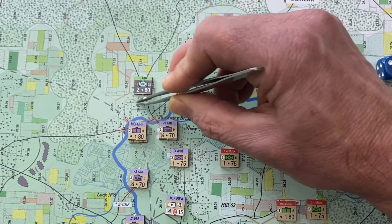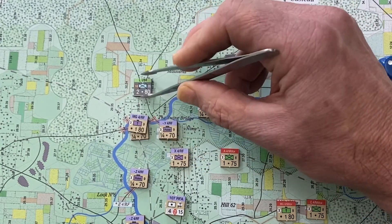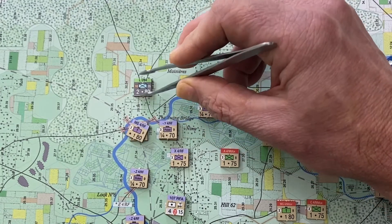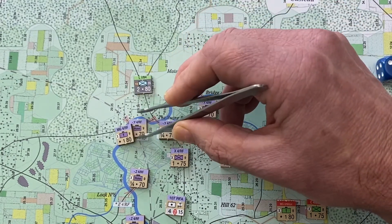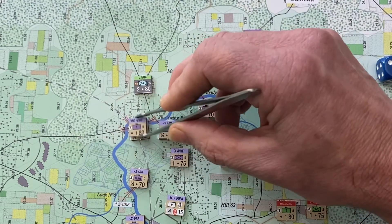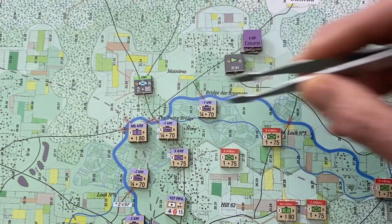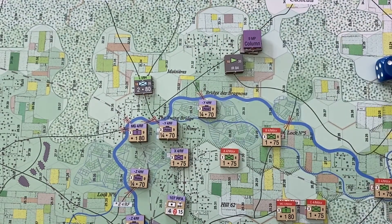Regarding line of sight: this hex is lower than that one, so the observer can choose to see through. The village is screening, but he's in the open so it's an open line of sight. That was a very quick walk through the line of sight rules — there will be a dedicated line of sight video.